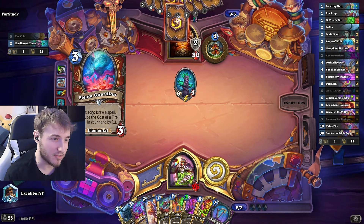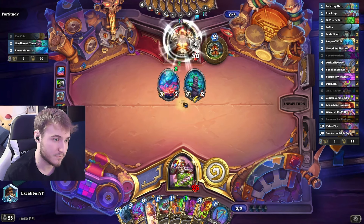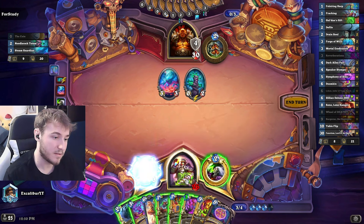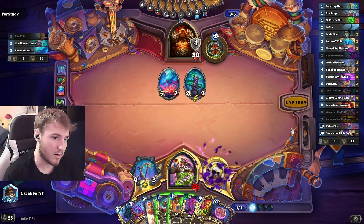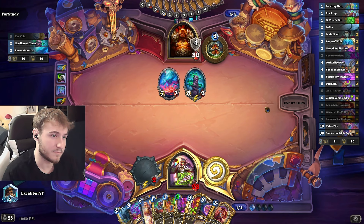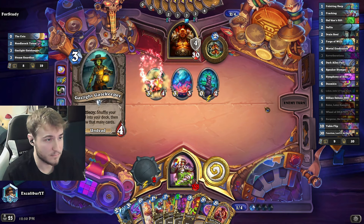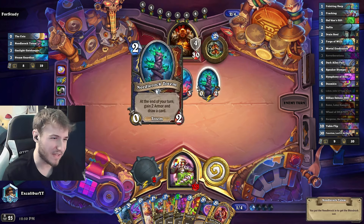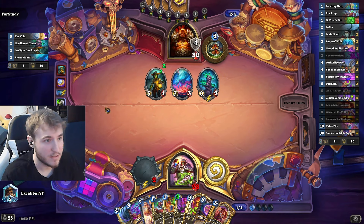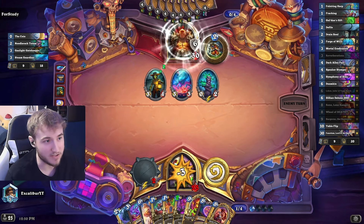It is a little unfortunate that we can't really deal with this. I was kind of hoping for a Drain Soul. I'm going to let him draw more. My thought process: if he just keeps drawing a lot of cards, the armor won't really matter because we're just going to go for Wheel of Death and play all our stuff. The armor doesn't really matter, but him overdrawing and burning stuff is pretty important.